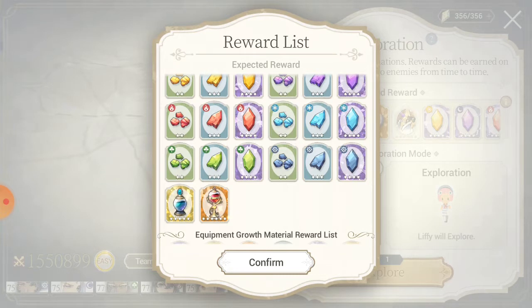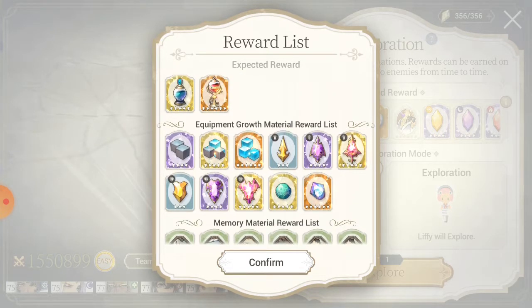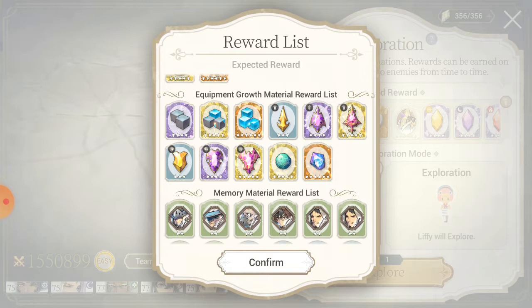I'm going to wake up, and as long as I have levee stones, my team is going to be exploring for me — they're going to be getting into barrels, they're going to get experience, they're going to get gold, they're going to pick up gear. They have equipment growth material — this is just for upgrading your gear, or if you want to increase the ratings on your gear. This is all extremely helpful.